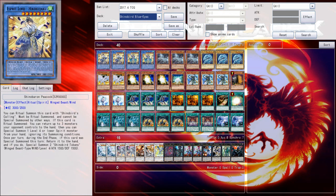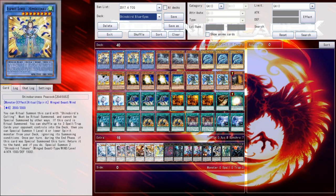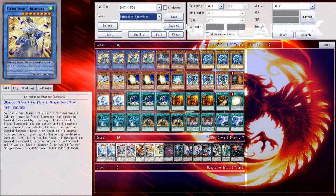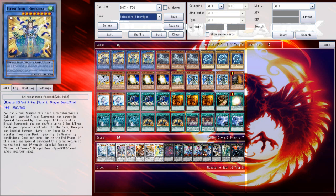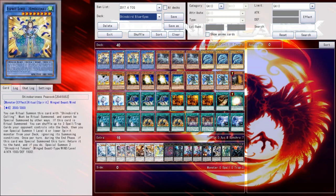They also happen to be Pre-Prep targets. They also happen to have synergy in grave with their own ritual spell, Shino Bird Calling. If you're able to Trade-In one of these into the graveyard and then also be able to resolve Calling, then you're able to banish the one in grave to summon the one out of hand. But you're also just capable of tributing the Blue Eyes that you have on field, or tributing Blue Eyes or Dragon Spirit of White that you have in your hand, which you can recover off of your Whitestone of Ancients, so it's not even like it's a real cost investment.